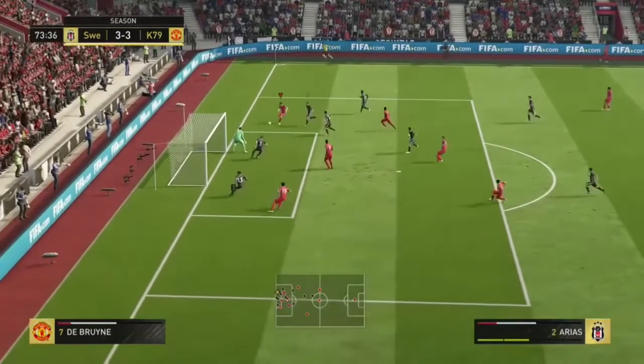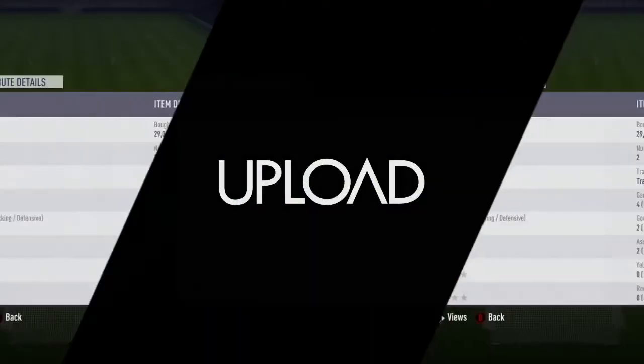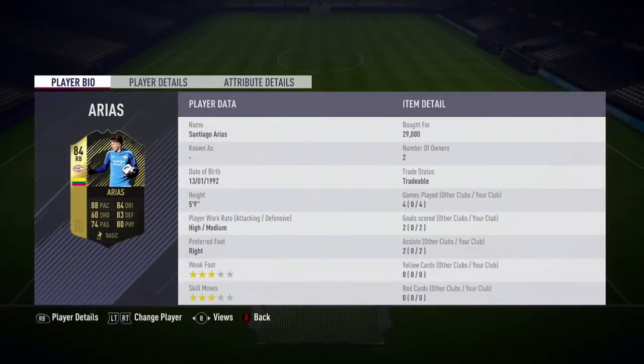He has 87 agility as well — very good. His tackling is also very good: 85 standing tackle and 87 slide tackle, so a rock at the back. One negative I'd have to say is his strength at 68, but the 97 stamina is very good, as is the 91 jumping.